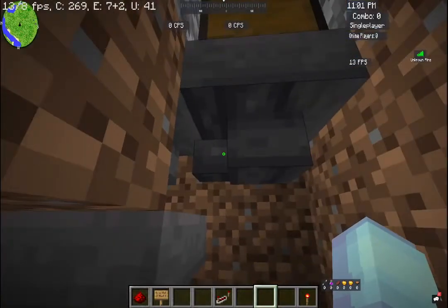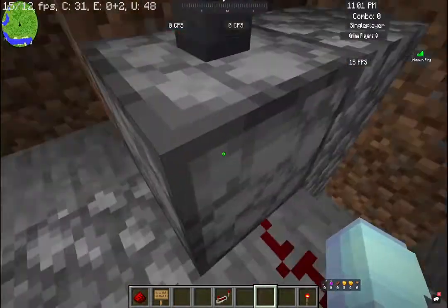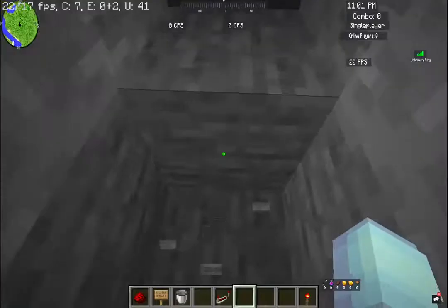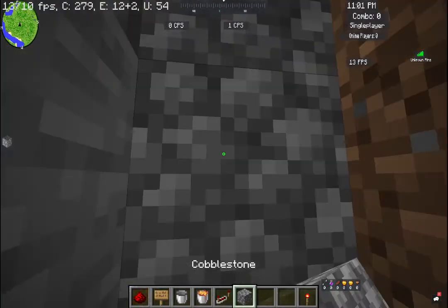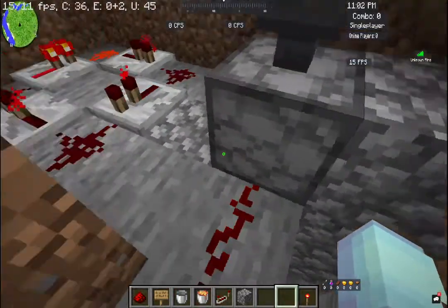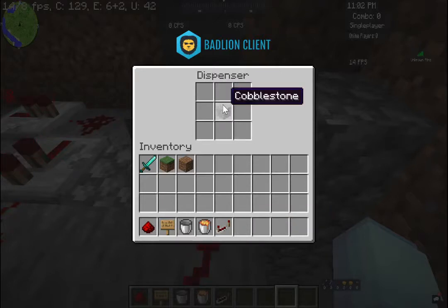It will go down the hoppers — as you can see this hopper is connected to this hopper, which is connected to this hopper, which is connected here. Just don't put buckets filled with a substance in, because that will break the machine. We have all this connected here so it is always powered, always getting shot every tick. So any single second you put something in, it gets eaten and thrown into lava.